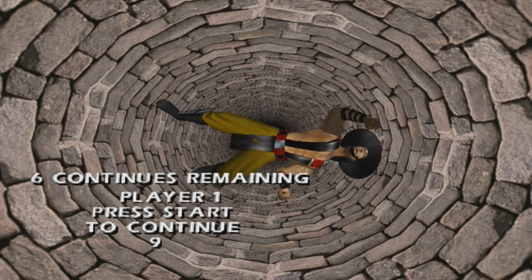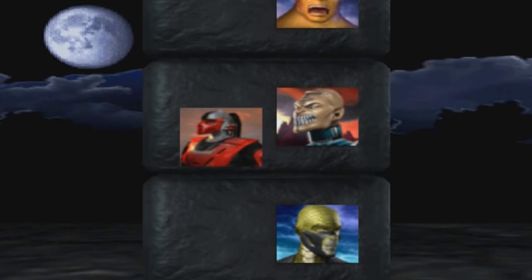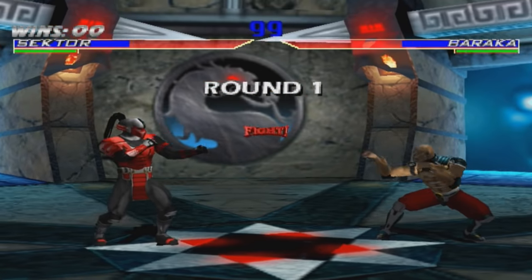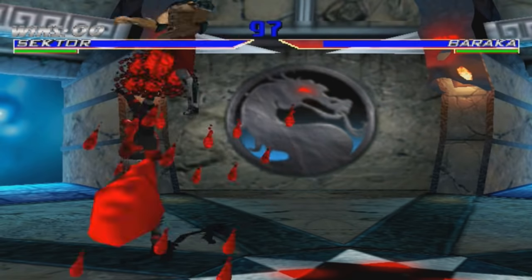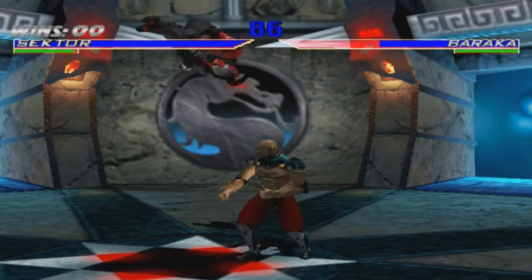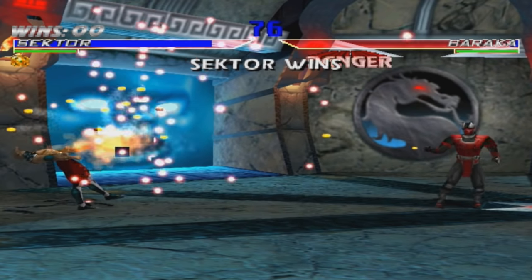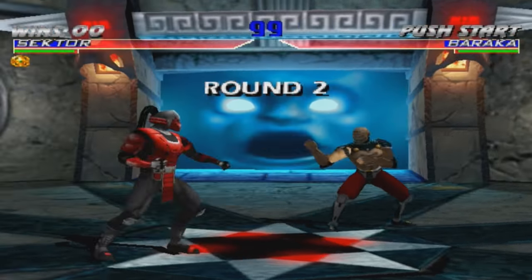To choose Sector on the character select screen, go to Hidden and hold Block and Run, then press up four times and left three times. Your cursor will technically be over Cyrax but you can't see it — as you can see, I'm Sector now. You can just spam that teleport punch the whole game and you don't have to do anything else. Sector is an absolute monster in this game.